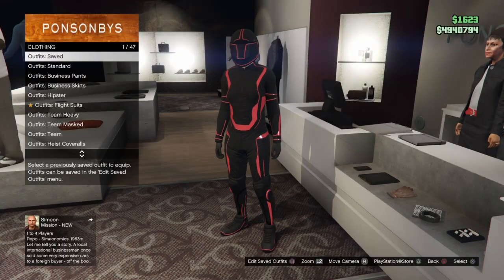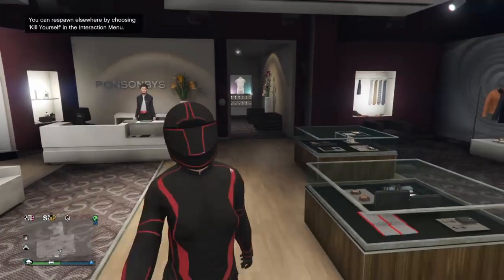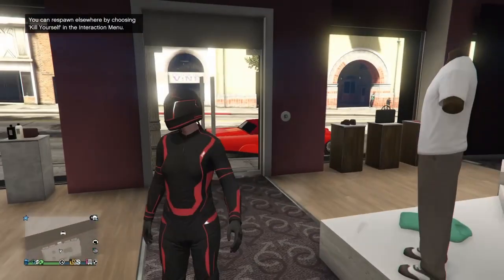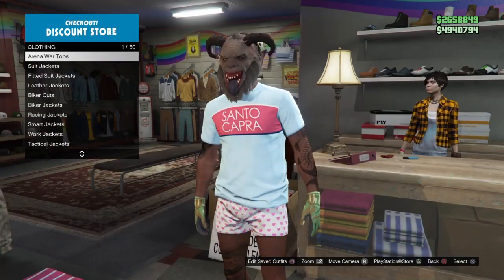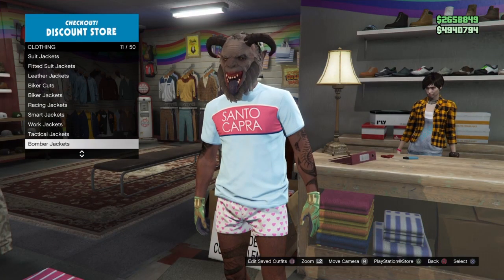We're going to be doing a male-to-female transfer glitch. To get this glitch started, the very first thing we're going to do is come to our female character and put on a deadline outfit and save it to slot 19.